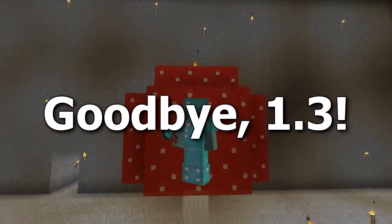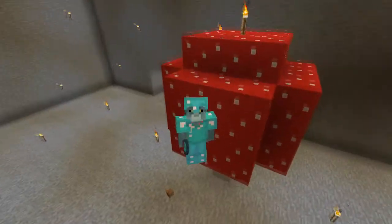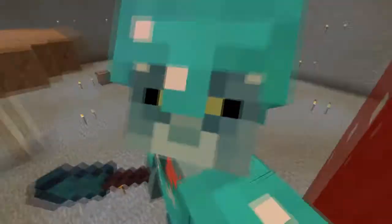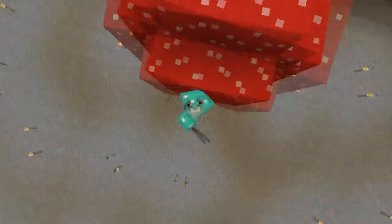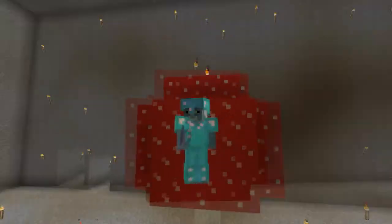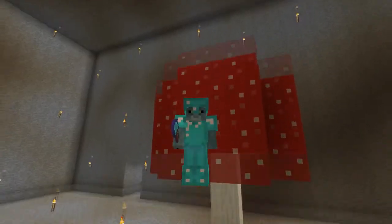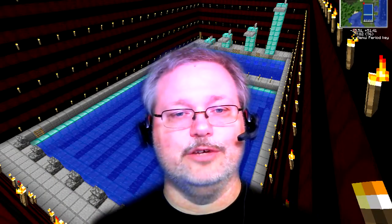This is Uncle Troy, and here I am stuck in a block. I was just going up to put a torch on top of this mushroom because skeletons keep spawning on top of the mushrooms. I'm just trying to straighten things out a bit, and now I'm kind of stuck. I'll probably have to destroy this mushroom to get loose — dang it, I don't want to do that.